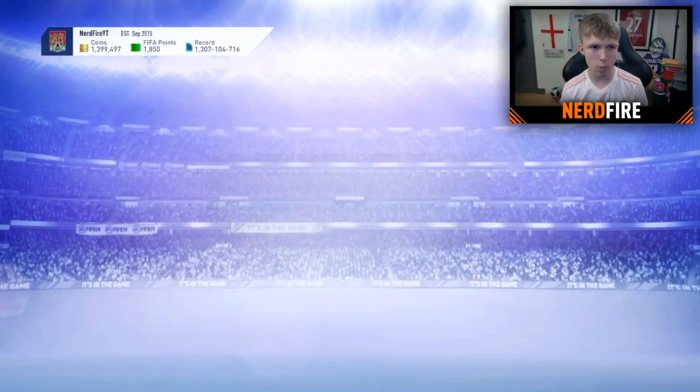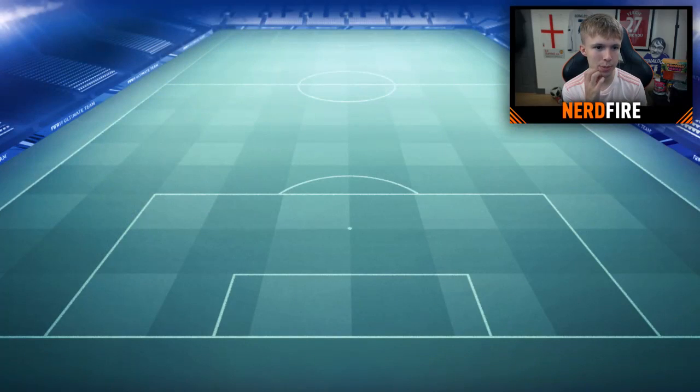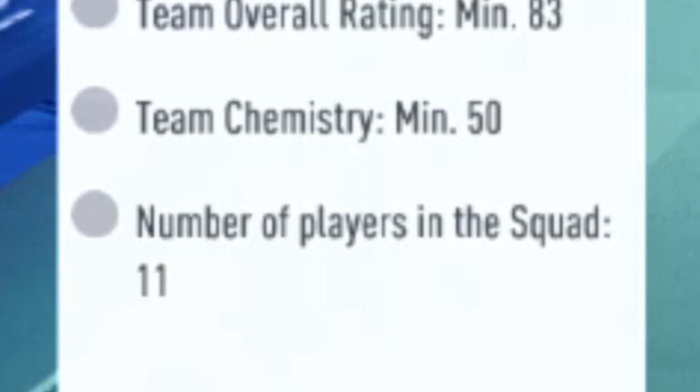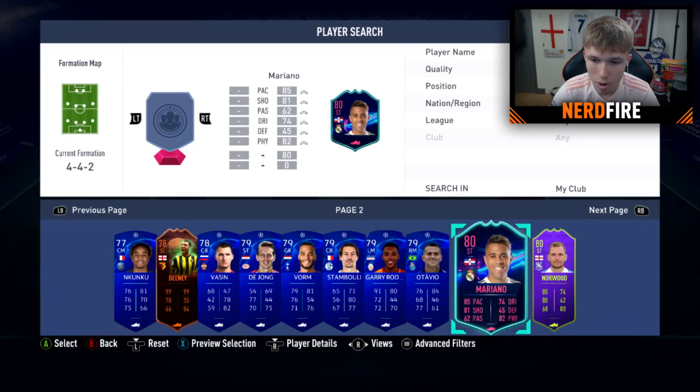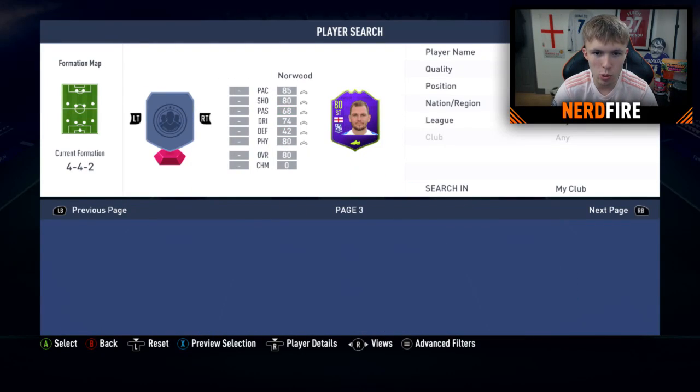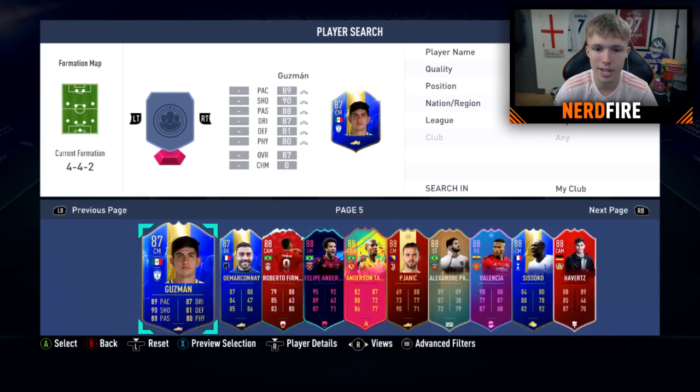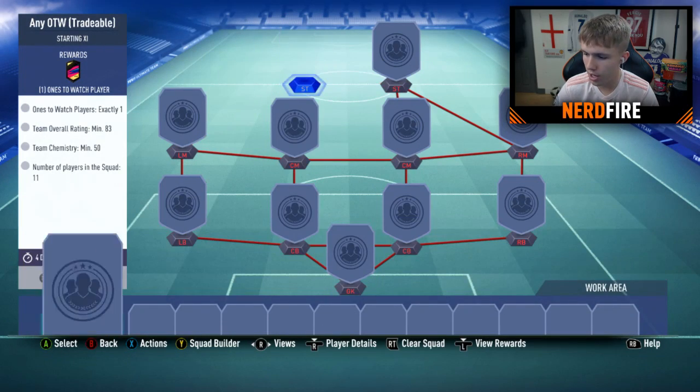Going into the one-to-watch SBC - how expensive is this? You need one one-to-watch player, at least a team rating of 83, at least 50 chemistry and 11 players in the squad. I don't think I have one - actually I do have Mariano, but he's 80 rated, quite low. The only other one I have is Felipe Anderson and I'm not putting him in. Let's try to get Mariano in one and make a tradable version.